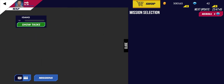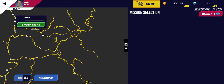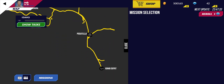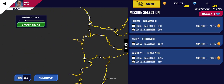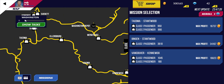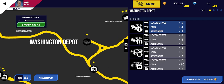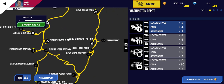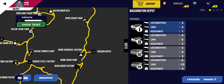Now I actually want to take a look at some of the passenger missions. Oh, so you go into passenger mode and you have to look for the depot — the Washington depots up here. That explains it. So where's the Oregon depot then? Oregon depot is by Bend Chemical Factory. Okay, so all that makes sense now.